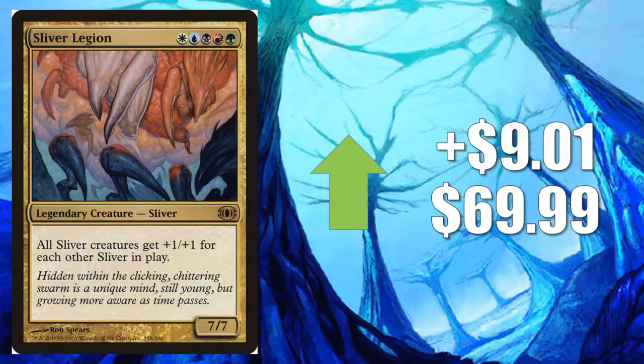Number 2 is Sliver Legion, up $9.01 to $69.99. Sliver Lords have been extremely hot for Commander, and this one has another big spike.